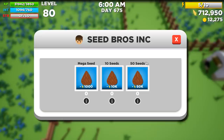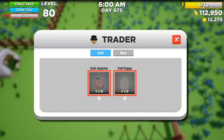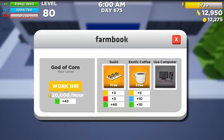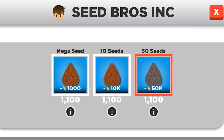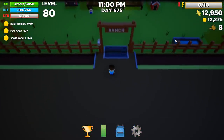To use that intelligence, we've got to use these seeds. 50 seeds cost $50,000, so it's $1,000 per seed. Then we're going to sell our eggs for $100,000 and buy 100 more. And then we're going to go to work for even more money. I'm going to buy another 300 seeds. I have no idea how many I need, but since I have that much money, I'm just going to buy it all anyways.